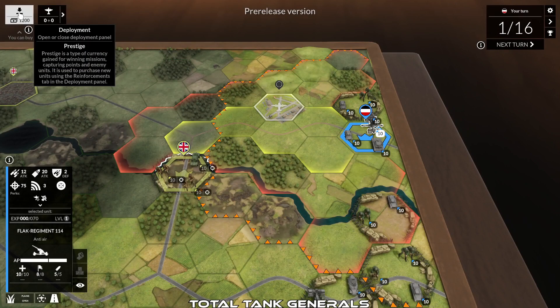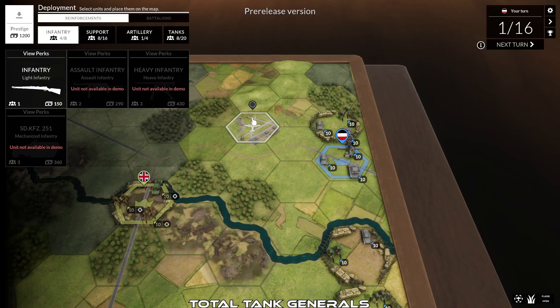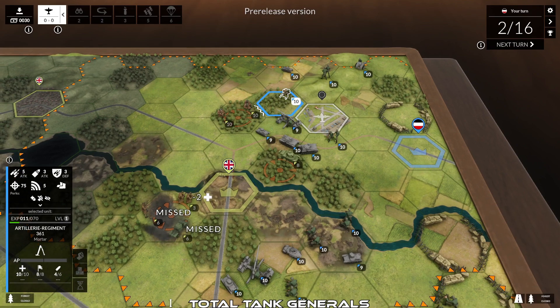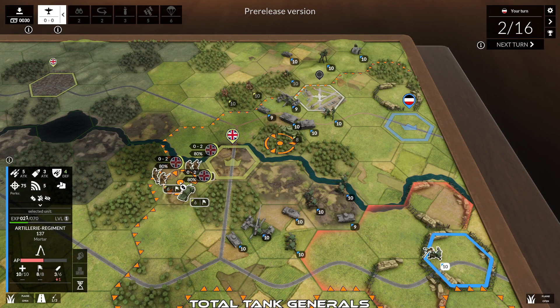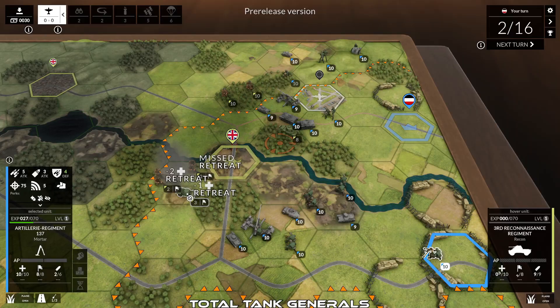Total Tank Generals is another upcoming war game set in World War II. Fun fact: they both come out on the same day — March 30th. One of the unique features of Total Tank Generals is the ability to put multiple units in the same hex while keeping their autonomy and separation — unless you have mortars, in which case, bye bye.